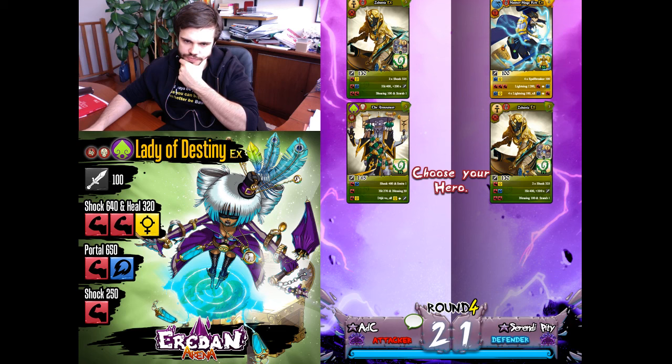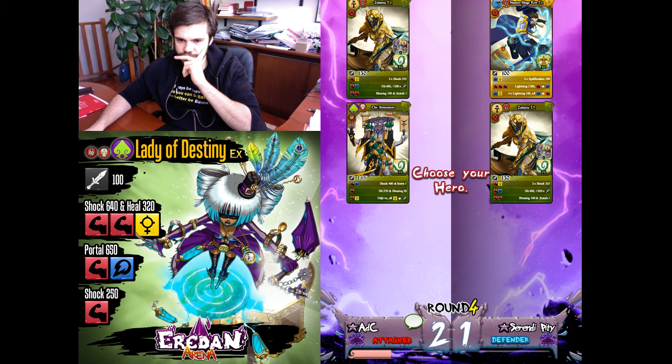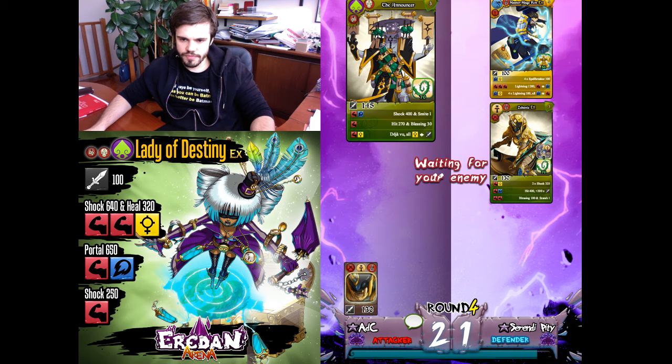What should I do now? He wants to counter my Announcer since my Deja Vu would copy the first skill from Best. I'll go with the Announcer — probably I'll lose. I'll try something different.